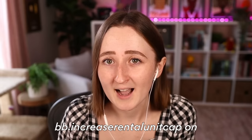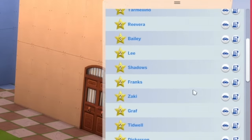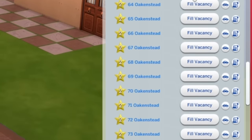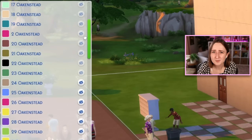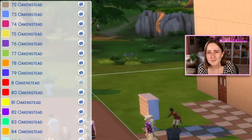By default, you can have a max of six units on one lot, but with cheats you can have basically as many as you'd like. The cheat is bb.increase_rental_unit_cap on. The actual cap is 99 units per save, and you're able to split those units however you want — like a 10-unit apartment building in Willow Creek, a two-unit building in Oasis Springs, splitting your 99 across all the different worlds. This limit seems kind of weird to me, and I assume it probably has something to do with performance. If you've got all the packs, that splits up to about four units per world, which doesn't seem too unreasonable.